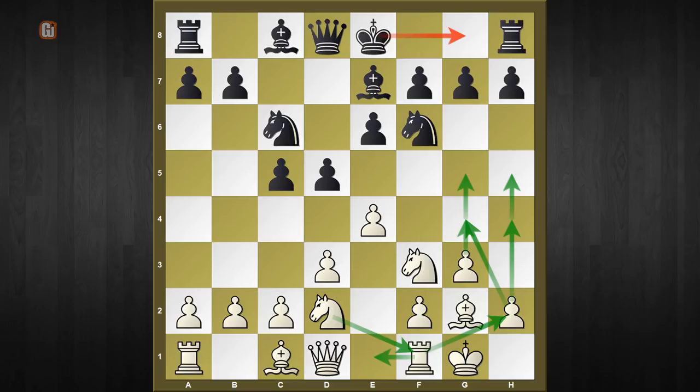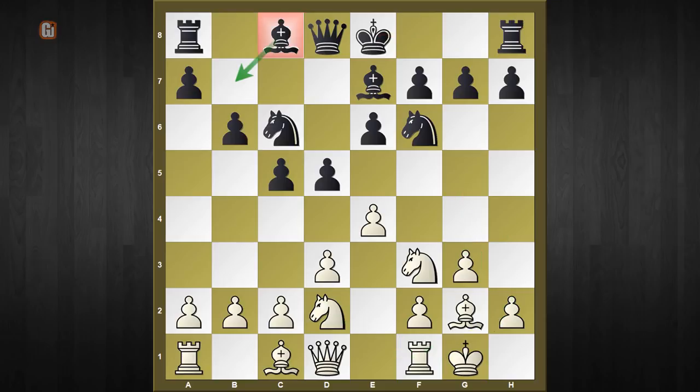If you carefully look at black's camp, the only piece which hasn't developed is the poor bishop on c8. Accordingly, the best choice for black is to continue with b6 and activate that light-squared bishop. White plays rook to e1 as square vacation for the knight, and black plays the obvious move bishop to b7.